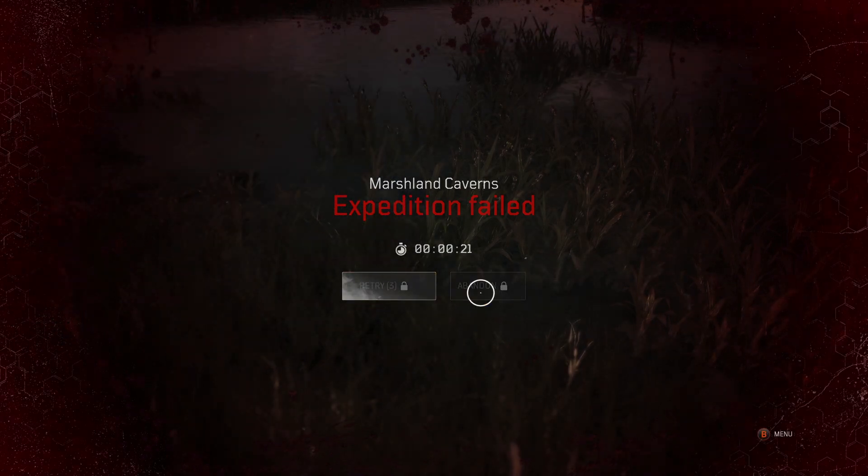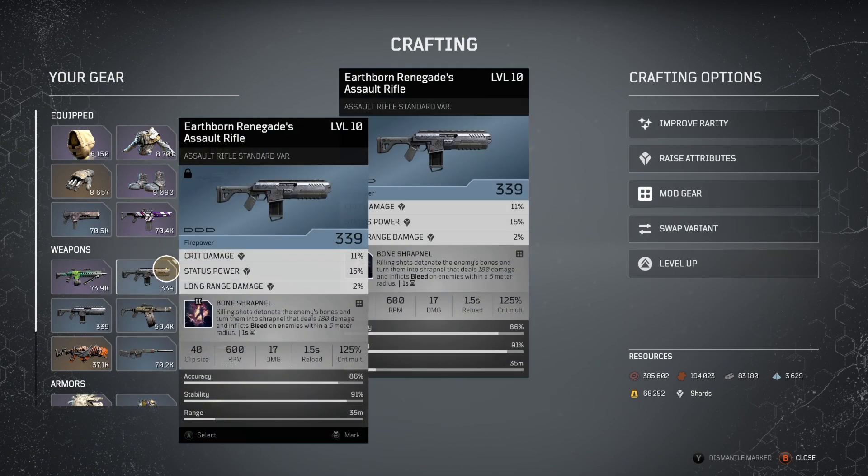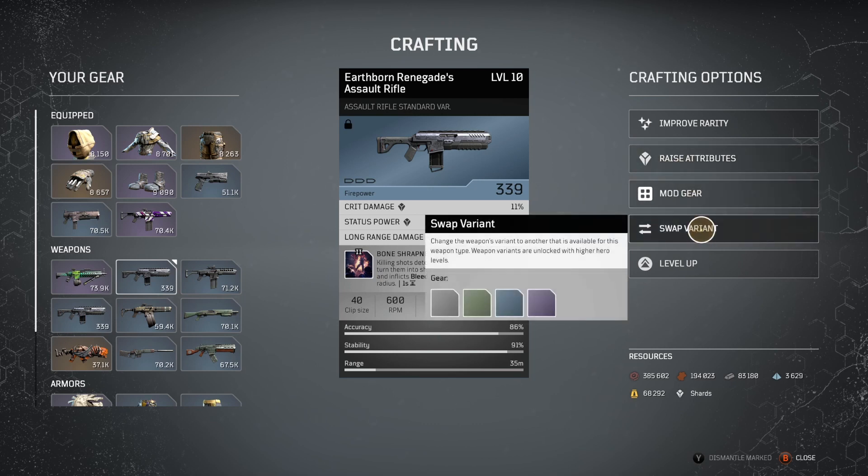From there, go to Zahedi. When you go to Zahedi, you want to switch the variant of this weapon. Once you switch the variant, it will reroll the damage number. If you don't reroll 360 or above, it's essentially no good — it's going to roll somewhere in the region of around 60-70k, and you don't want that.